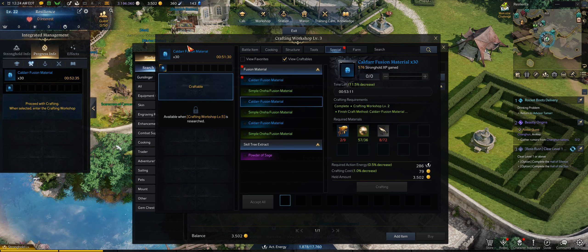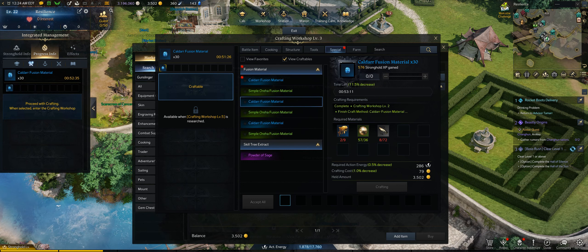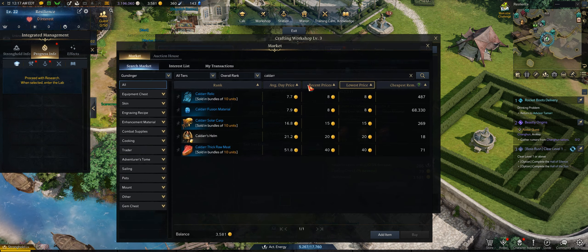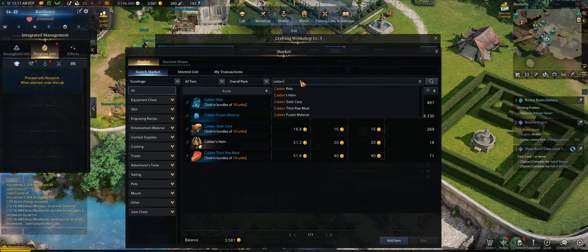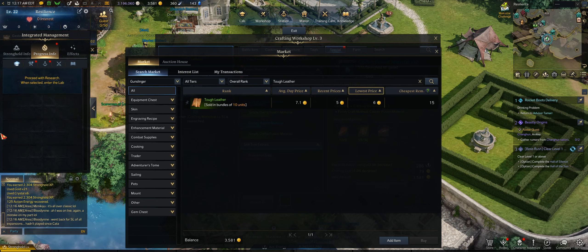Now this next step involves a little math. You'll see that each of the ways you can create the Kaldar materials — whether through hunting, fishing, or excavating — they require a certain amount of rare, uncommon, and common materials. So what you want to do is do a little math. I went to the marketplace and looked at how much these bundles of 10 are going for, and for the common materials it's bundles of 100.